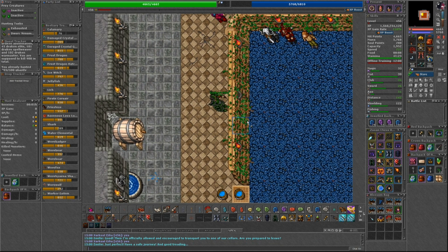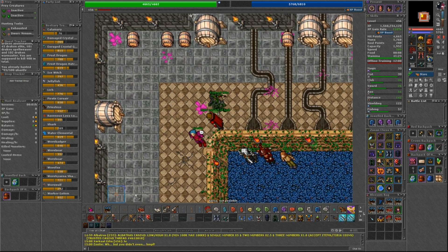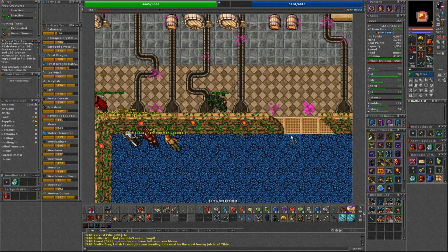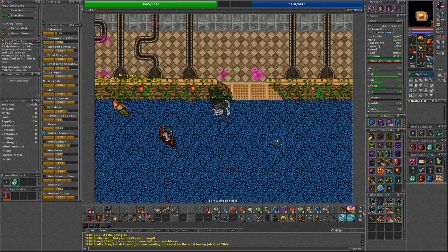Once you have at least 3 bunches of Winterberries, you can speak to Emily, who is found just to the west of the Thias Northgate. You'll have to say hi, mission, yes, yes, and she will teleport you to the Winterberry Cellar.